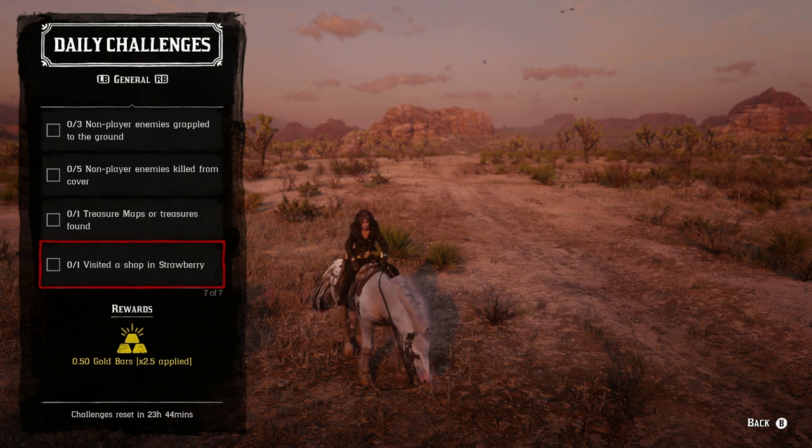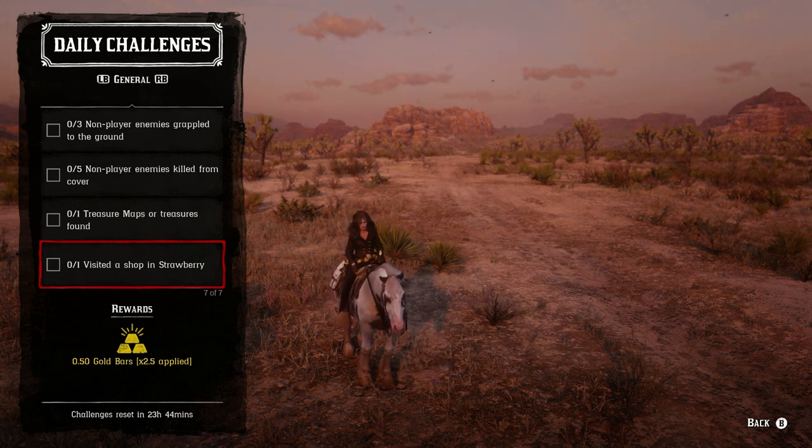Last but not least in the daily general challenges — visited a shop at Strawberry. I'd visit either the general store or the butcher, but the butcher is easiest because you never actually have to get off the horse to get that one completed.